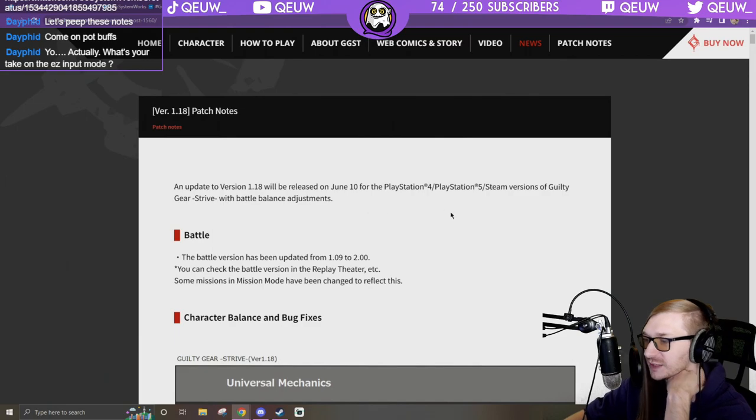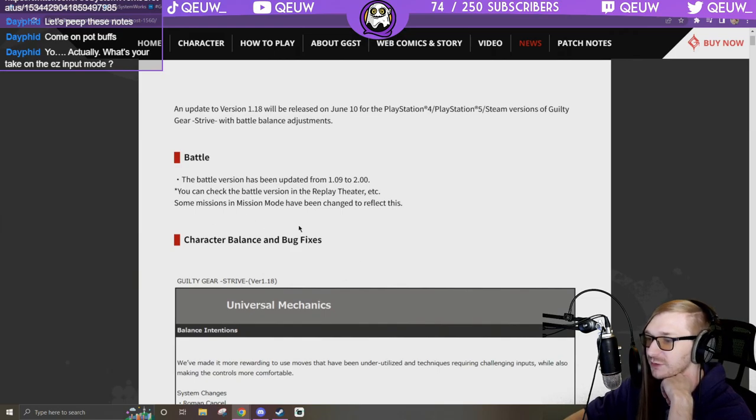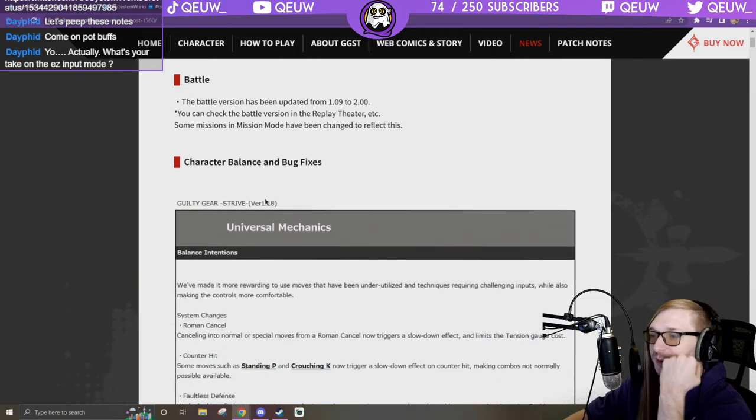Update version 1.18 will be released on June 10th. This battle version has been updated — you can check the battle version replay theater. Some missions and story mode have been changed to reflect this character balance and fix the books.